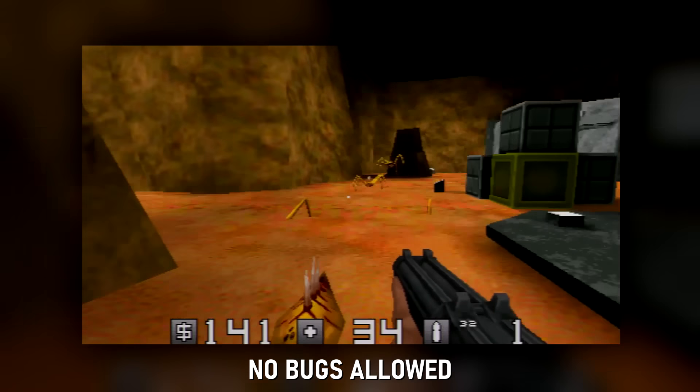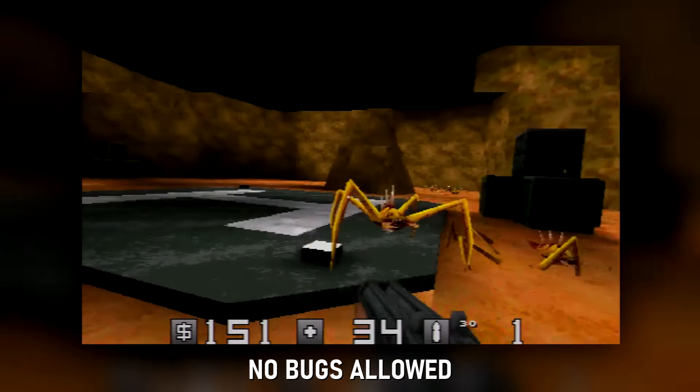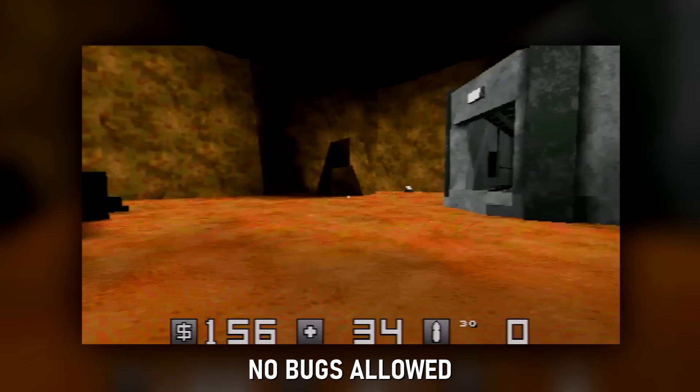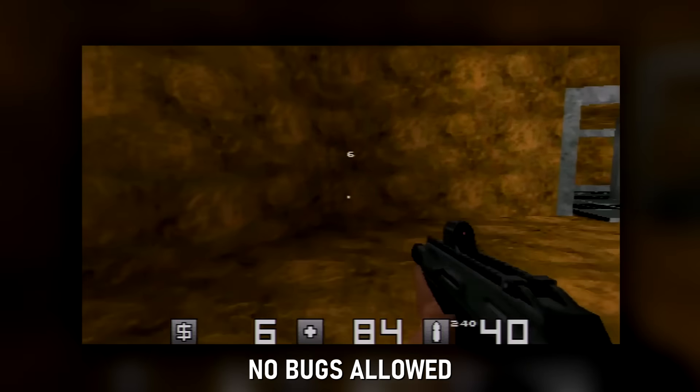No Bugs Allowed: certainly one of the most ambitious PSP Quake mods. It's an old-school FPS where you've got just one enemy — the Bugs. Kill them to finish a wave, then use your granted credits to buy more weapons. See how long you can last. Controls are perfect and it's a lot of fun.